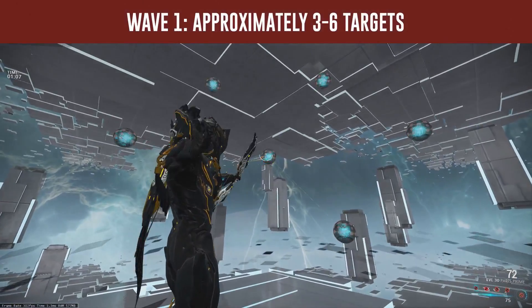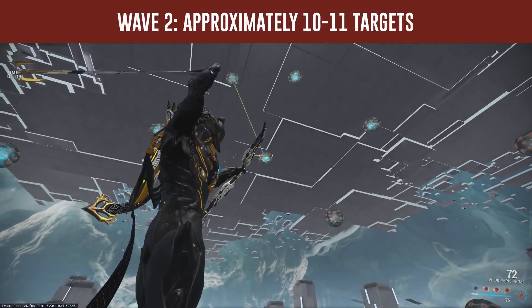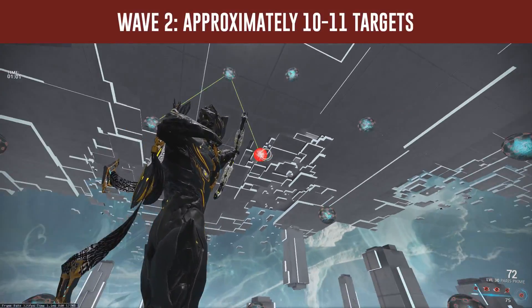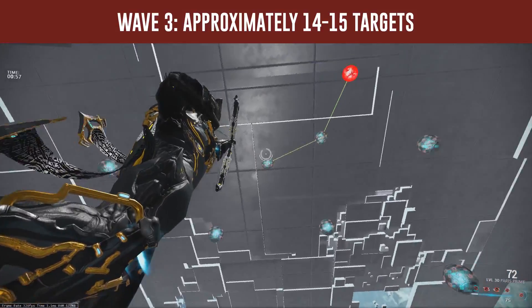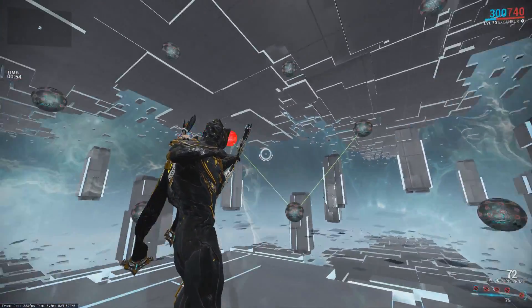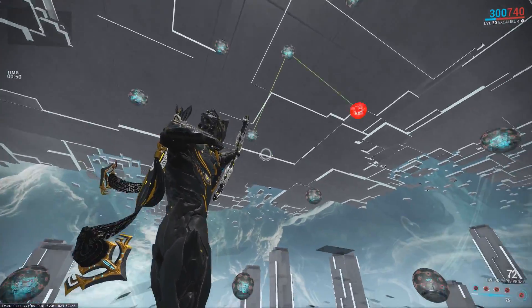During the first wave, you'll have 40 seconds to track and shoot 5 targets. During the second wave, you'll have 1 minute to track and shoot 10 targets. During the last wave, you'll have 1 minute and 20 seconds to track and shoot 15 targets. You can fail as many shots as you like, as long as you finish the wave before the time runs out.